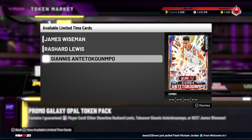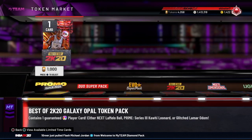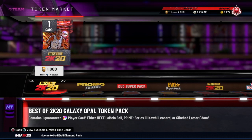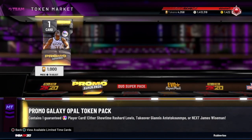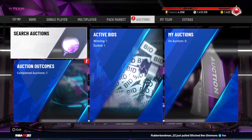This pack is probably the most worth it — Wiseman, Richard Lewis, or Giannis. That's definitely the best pack you could pull. But I'd say wait — I'm going to be waiting with probably 3k tokens after I rip one of these packs on stream today. Save up your tokens for now, and I'm going to tell you guys different ways you can make tokens.